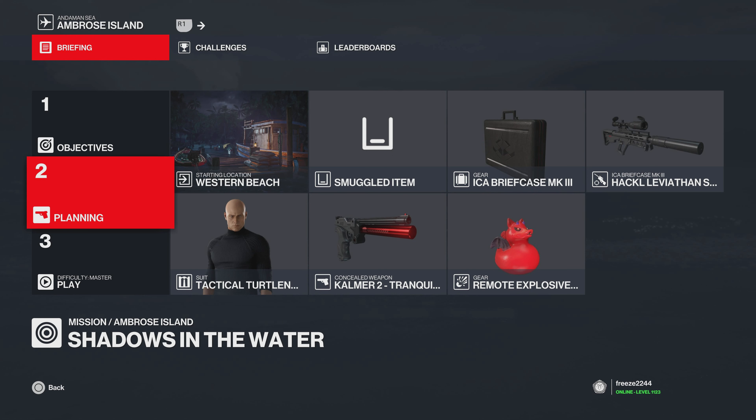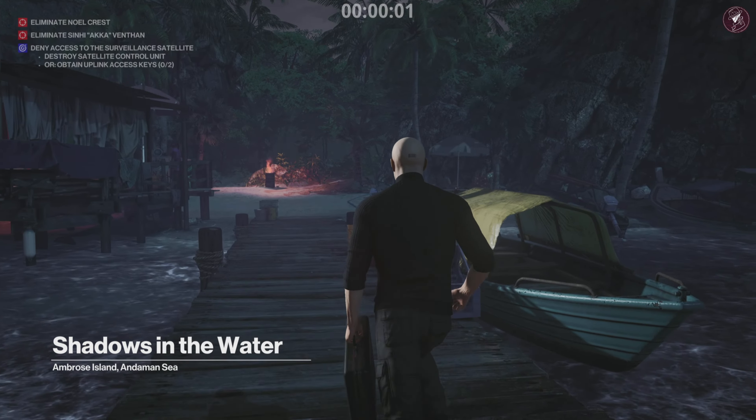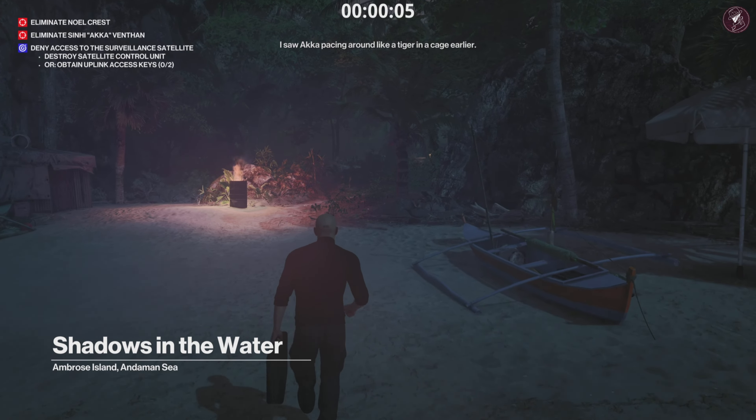For the first method - sniper assassin silent assassin suit only - just to show you that it's possible. For this we're going to bring along the Calma 2 tranquilizer, any kind of remote explosive, a briefcase, and inside it bring along a suppressed sniper. I brought along the device for star points for a one-shot two-kills thing, because of piercing rounds.